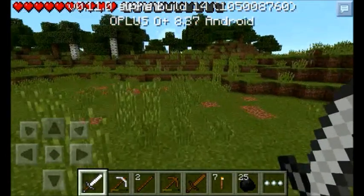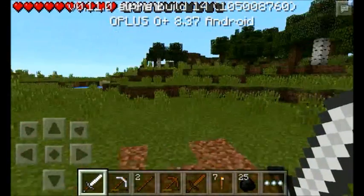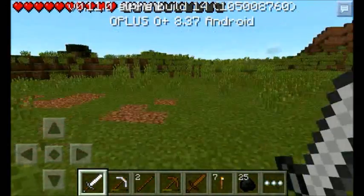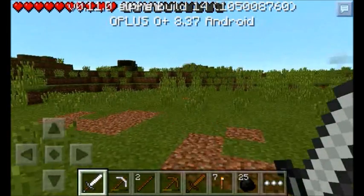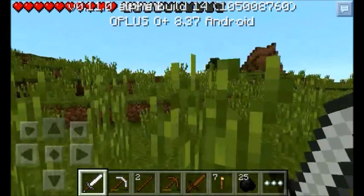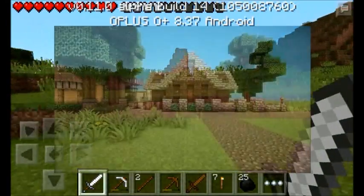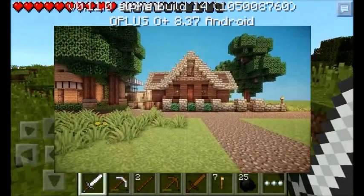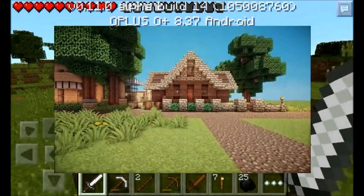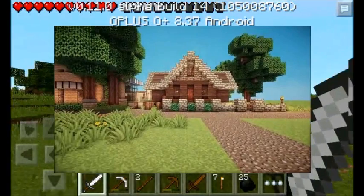Hey, what is up guys, A621 here. Welcome to my survival let's play episode 2. This episode, we're actually going to build the house. Just like I told you in episode 1, the house I'm going to build is made by Keralis. If you want to see the house, the picture is going to pop up on your screen now. Sorry for the shader because sometimes Keralis uses a shader while playing Minecraft.